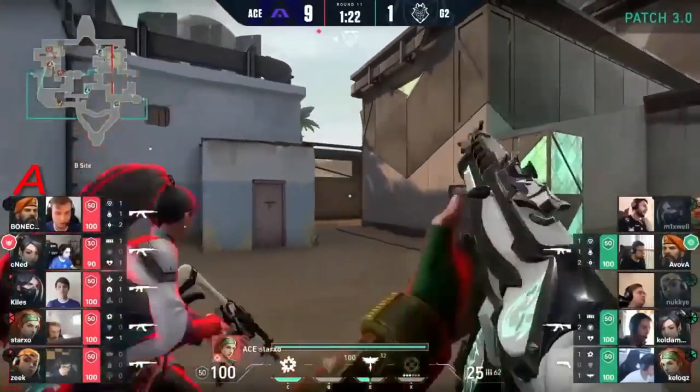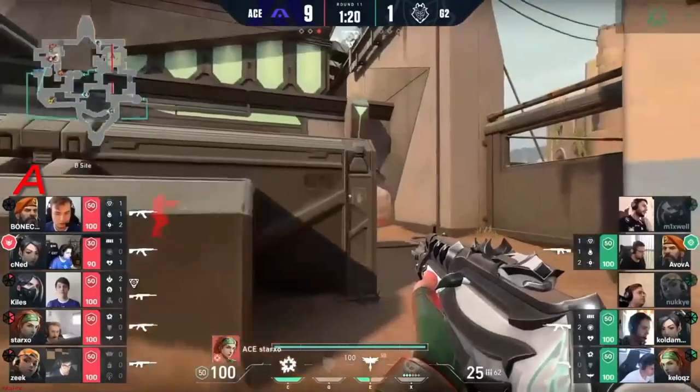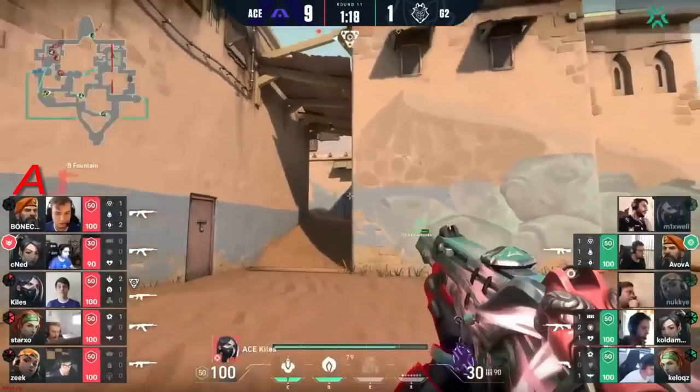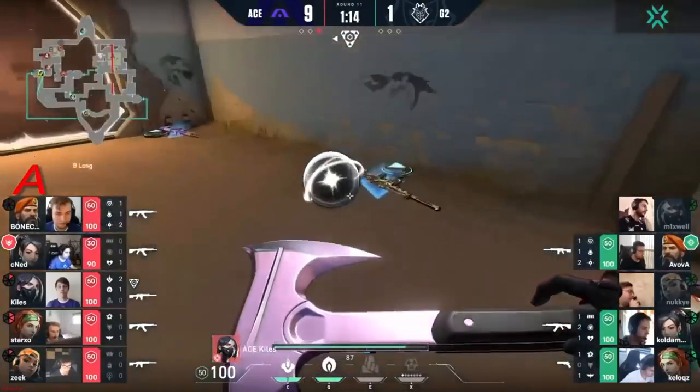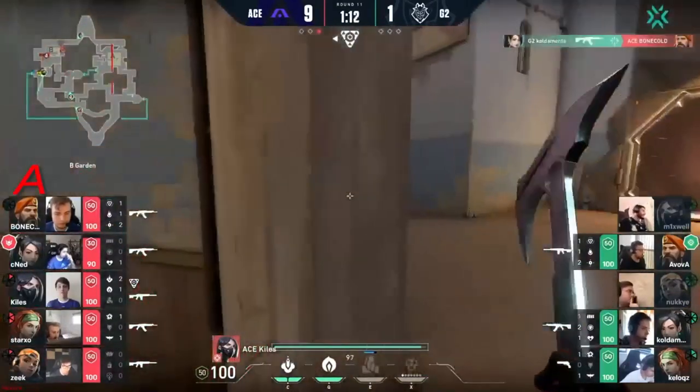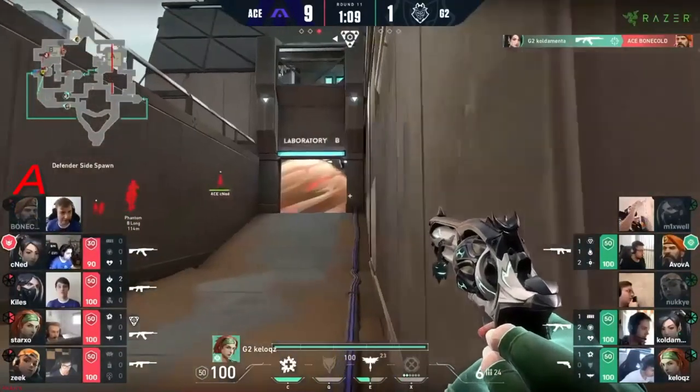The quick flash through could work out — are they predicting a stack? They seem aware that maybe there was someone, but there's already a player on site. They already have control, they have B to themselves. Killers is barely out of spawn with the spike — he's like, oh I guess I'll come over there, nice one boys. Do I have to? Can we not just go get kills?